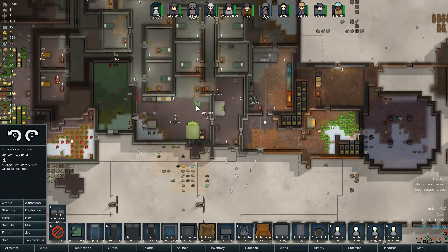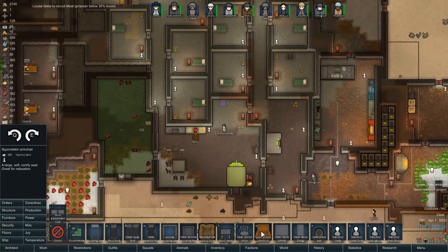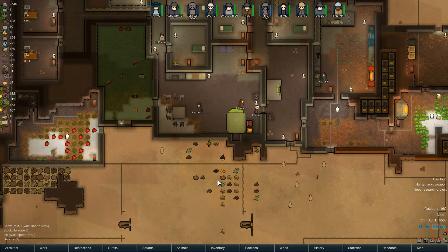Squirrel skin - where would be a good place to put our armchairs? I'm going to put them in the corner here - one from squirrel skin, one from elk hide. Oz said we don't need the nutrient paste dispenser, so I'm going to toggle it off. I don't think they need it.